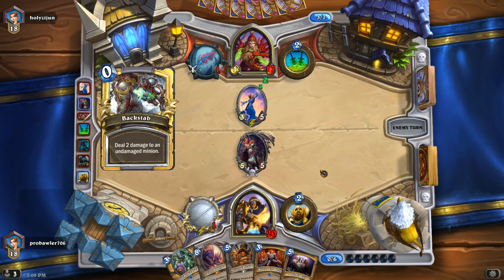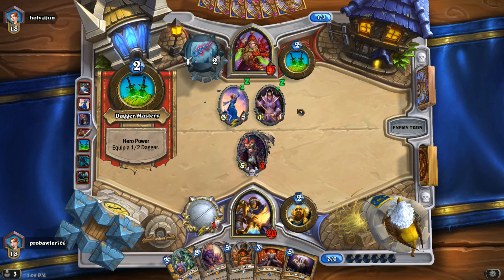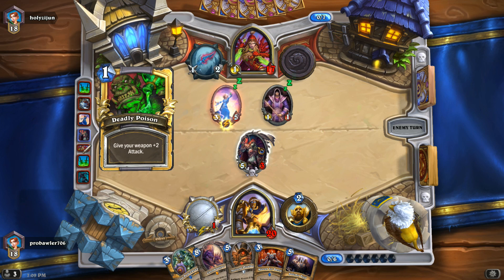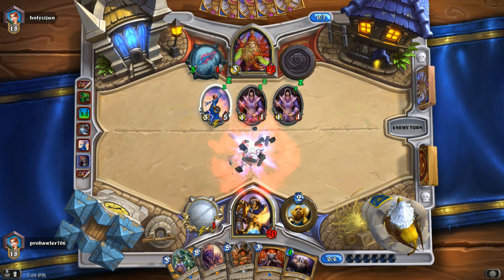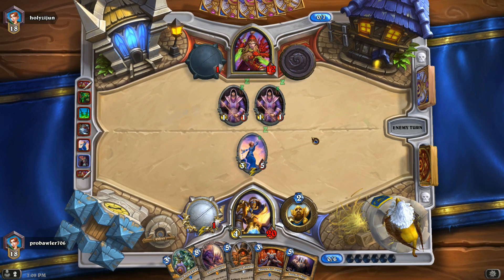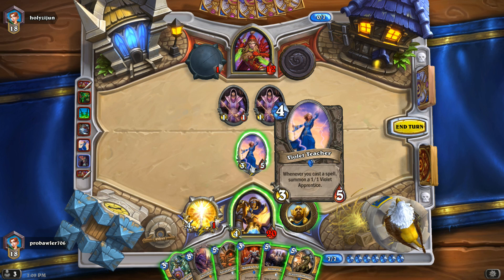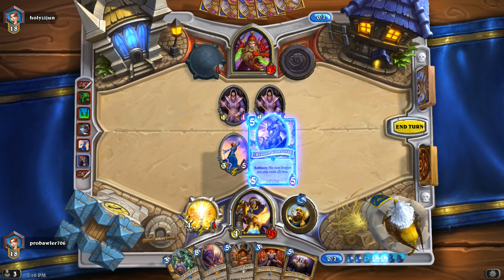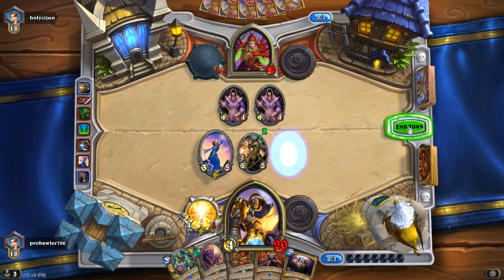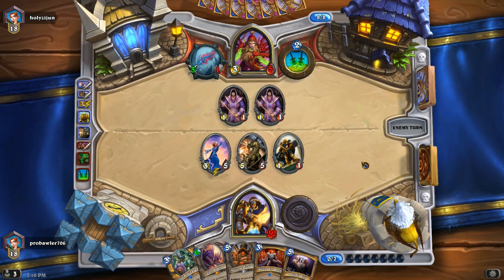Sap makes sense here. Backstab — he's going to kill it. He uses another Eviscerate on that. That's a big deal. Deadly Quint — he takes five damage, he's at twelve. We actually have a chance to get Violet Teacher. That would be really huge. He uses the Dragon Consort reducing our next dragon's cost. We're going to get Chromagus out — a 6/4 potentially for very little mana. And it's a battlecry, so even if he gets killed the turn he gets played, that cost reduction effect carries over until you play a dragon.